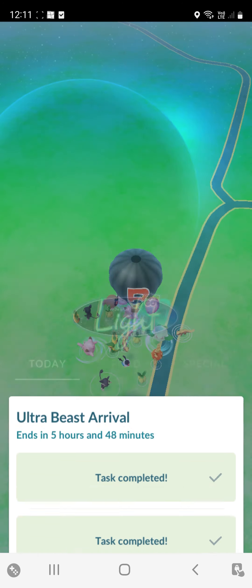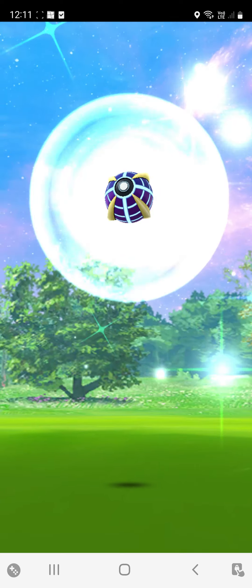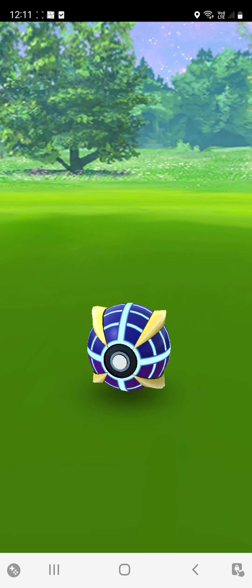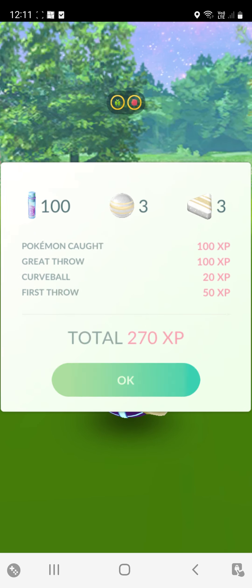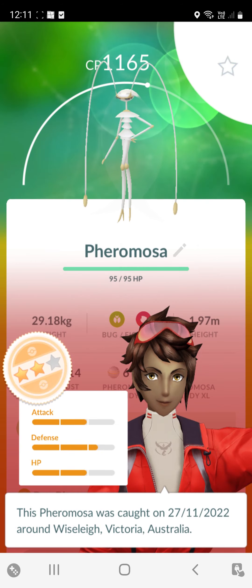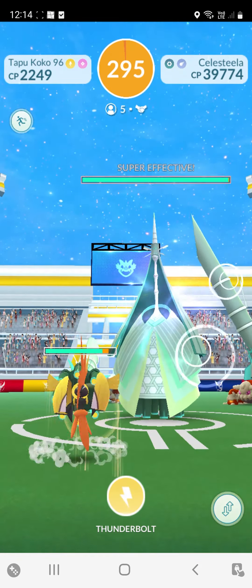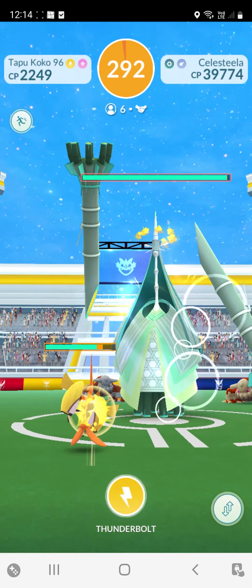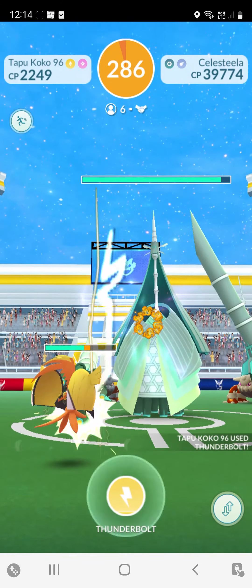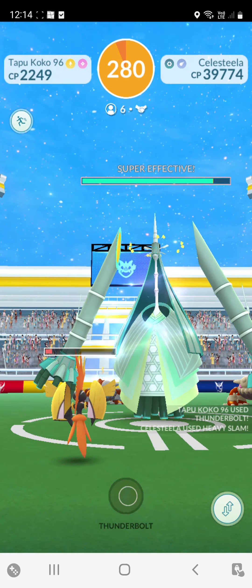Just completing a task and I get a Pheromosa - it's my first one, I think. It's pretty cool. I'm not a huge fan of the ultra beasts in general, but they're quite interesting. So we're doing this Celesteela, which I really love. I think it's just so quirky looking, but I really like this one. I really like the colors - that's probably why I like it.